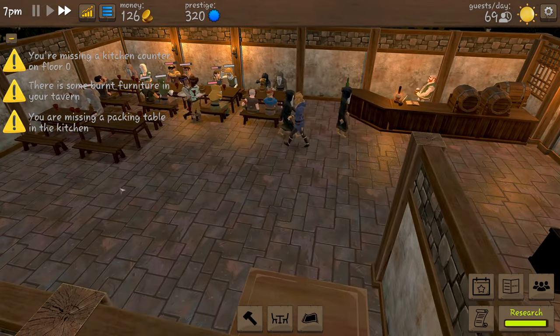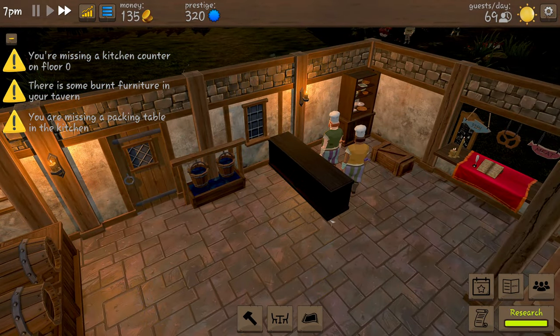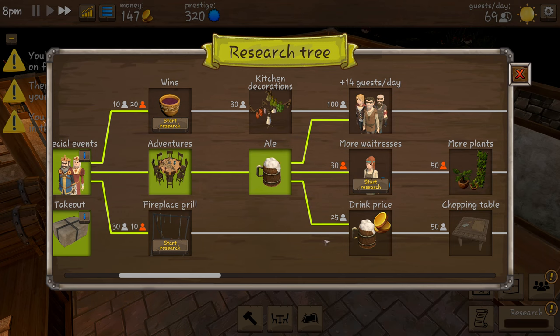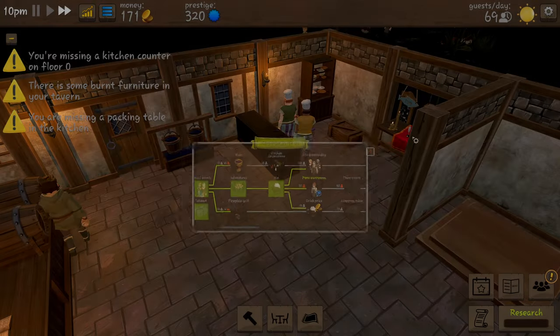The money is coming - we only need another 21 coins. We finished research! We can do ale next but we're kind of struggling. We could raise the prices of our drinks. We can start this one - more waitresses. Right, we have got enough money for our little counter.